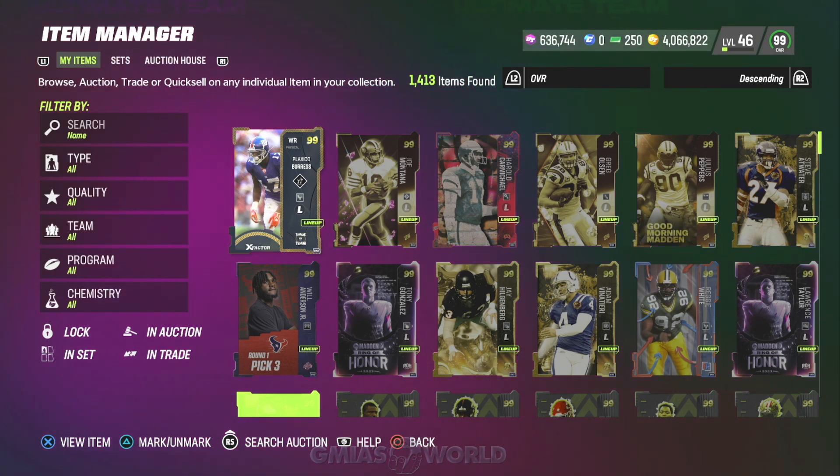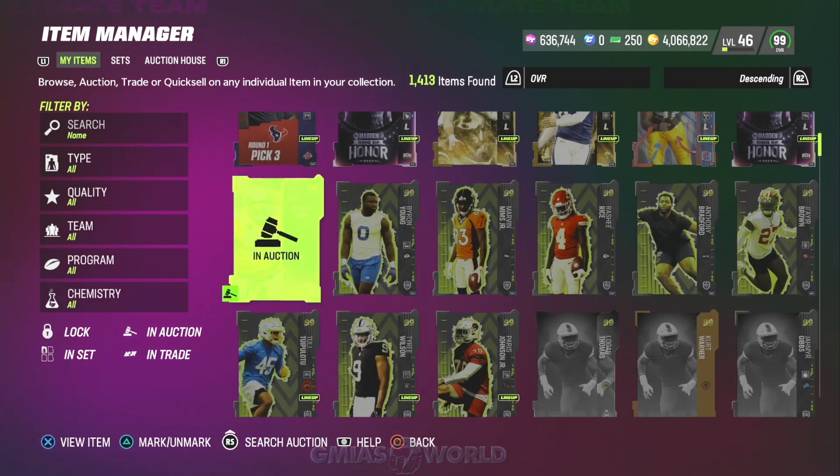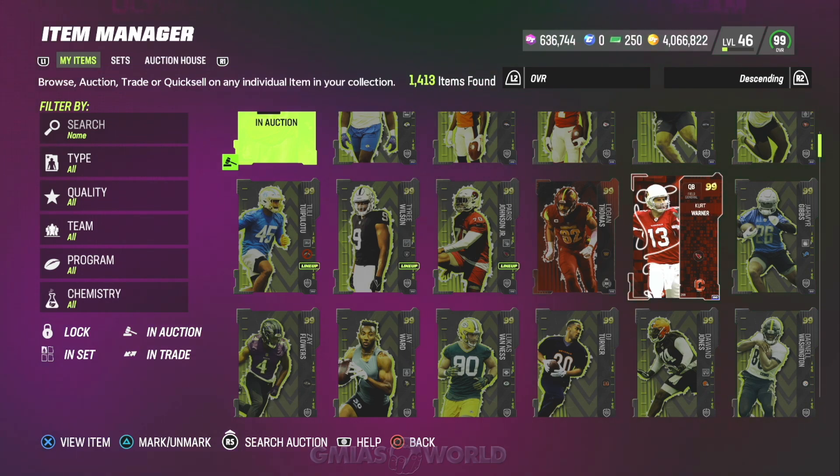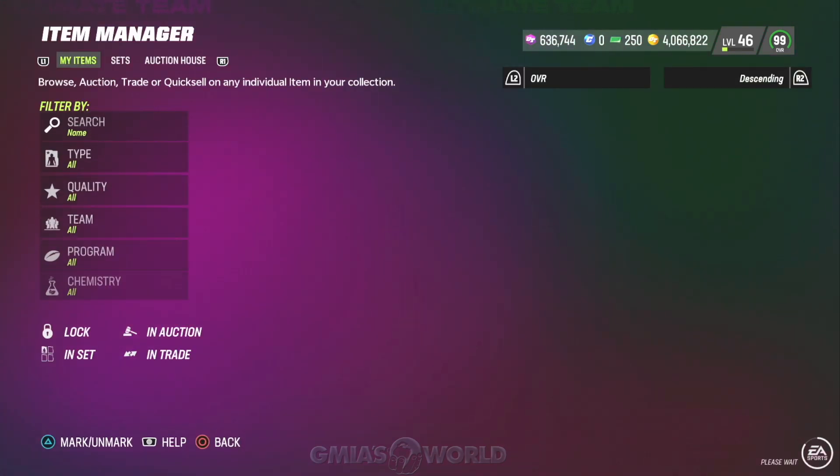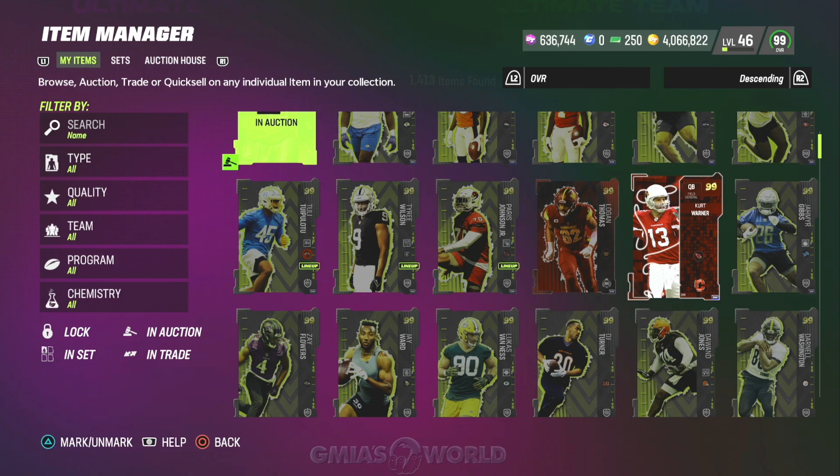So for now, I would tell you this: don't quick-sell Kurt Warner. He's nerfed right now, but don't quick-sell him for training — just hold it, be easy. What we're going to do is test out Joe Montana and see how he works for a couple of days, and then we'll go from there. Let me know if you have any questions or comments. Thank you guys so much for tuning in. Hopefully you have a blessed day. I'll see you guys and girls next time. One love, y'all.